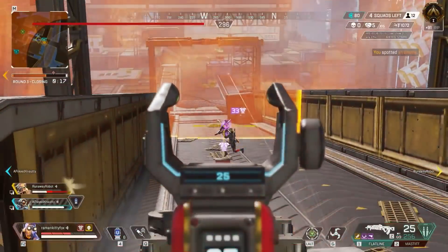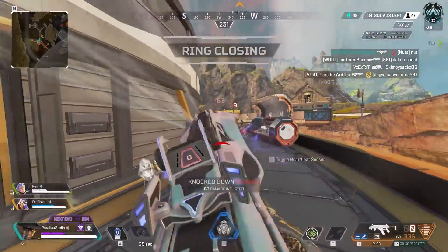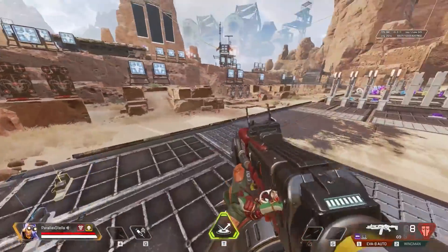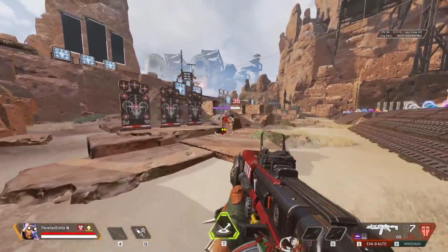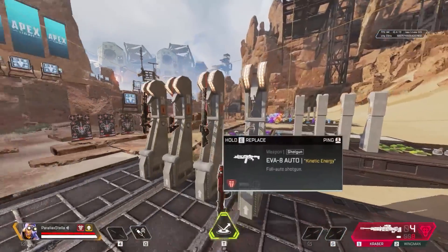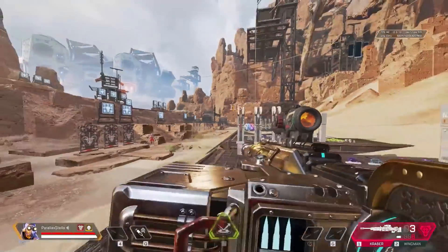When Apex first launched, there wasn't really a way to test out each gun and find out which weapon you liked the most or felt comfortable with. But there's now a firing range mode that you can enter on your own or with a three-man squad to practice firing weapons in. You can try all sorts of weapons with attachment combinations and even try your hand at practicing with the care package weapons to get comfortable with those before throwing yourself into a match.